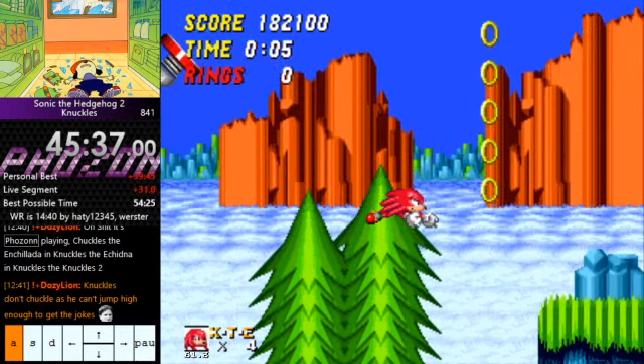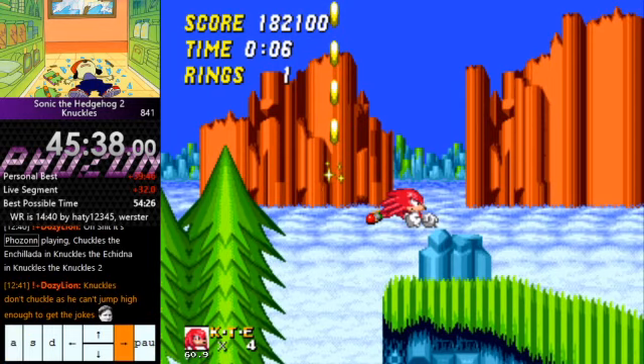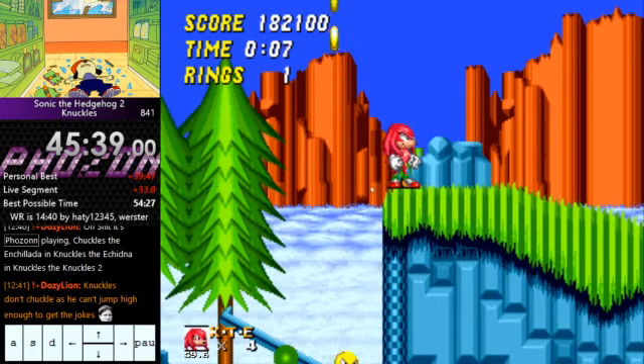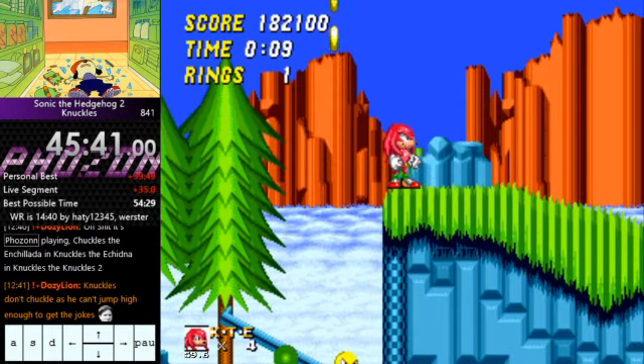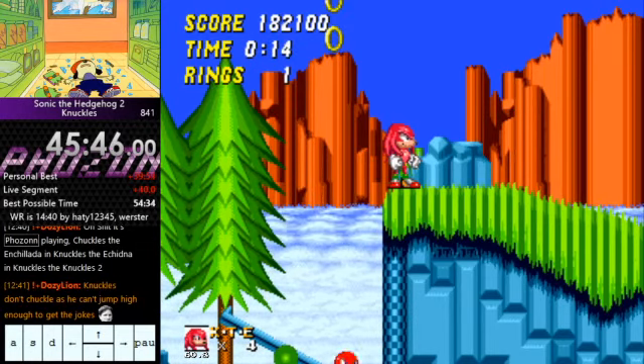There are two different things that can happen here. If you've done a really perfect, really high glide and not bonked into any of that wall there — and probably your sub-pixels are correct — you can actually land on top of this rock, which is really fast. Otherwise you land next to the rock. You can actually land on top of that rock, in which case you skip straight to the section of the ramp stream.